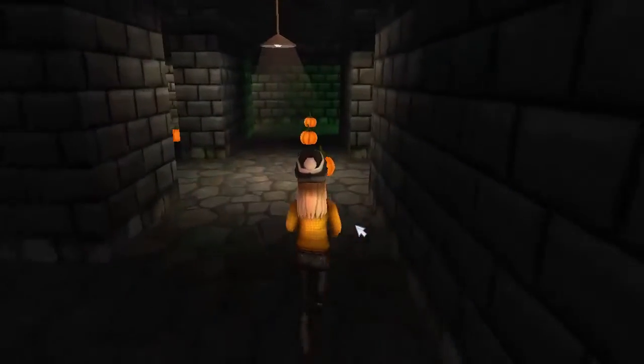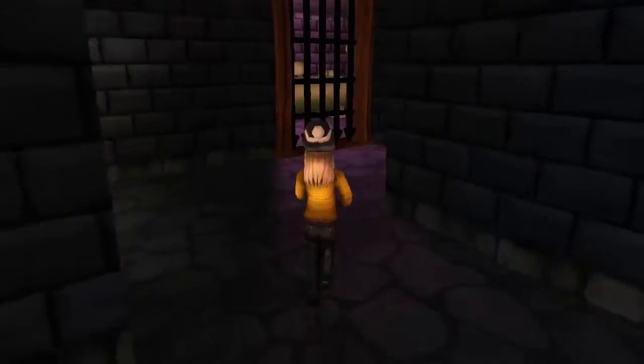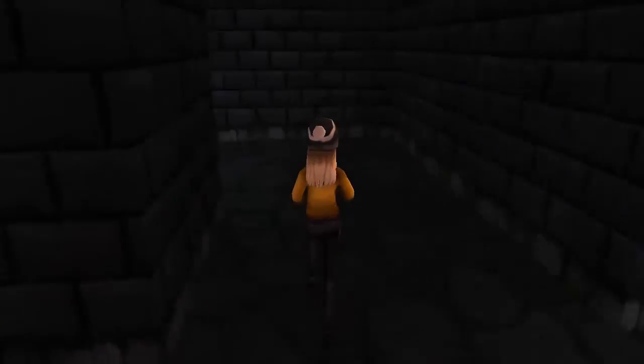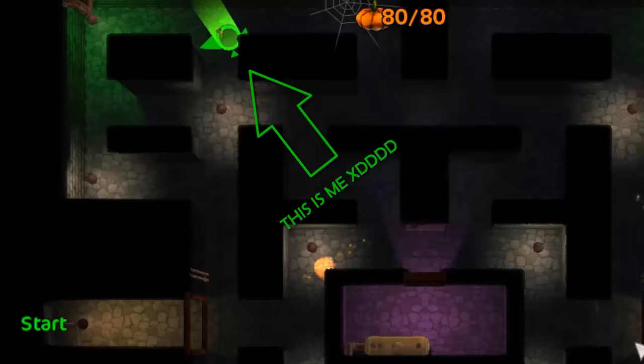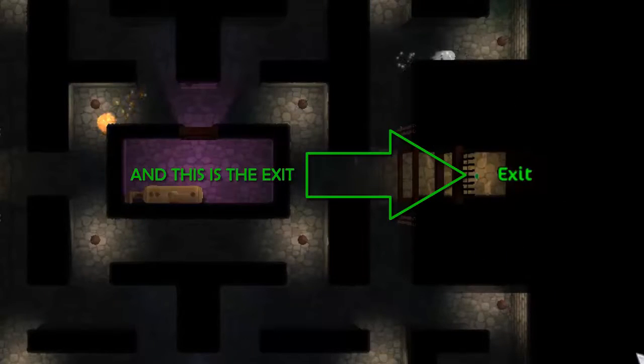Now I'm going to do this quest and I'll see you as soon as possible when I collect them all. I've got all the pumpkins, but there's a ghost, and now I need to search for the exit — I don't know where it is at the moment. Let's take a look. Oh, here is a surveillance camera, so now here you can take a look where the exit is. And the exit is over here, so now I'm going to run towards the exit.